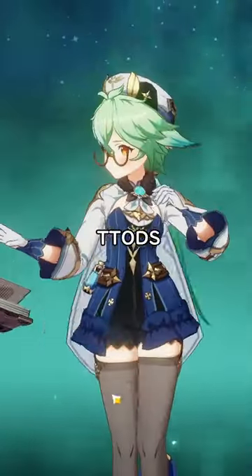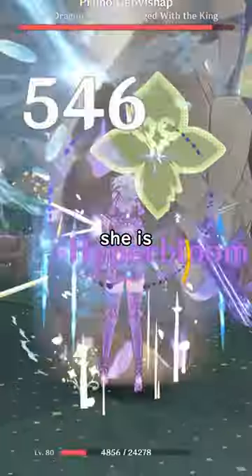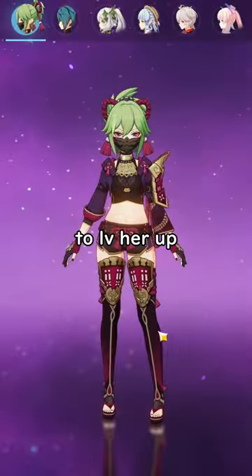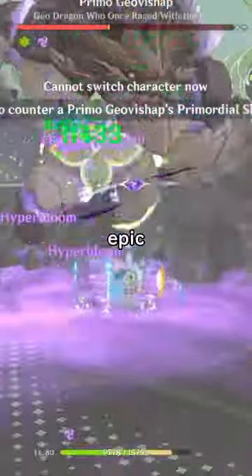Go for Trilling Tales, Sacrificial, or you can craft Mappa Mare for her weapon. Cookie Shenevo is awesome for Hyperbloom. You don't need Crit Rate, Crit Damage, Attack, or Energy Recharge. You just need to level her up and get Elemental Mastery. With one Hydro and one Dendro unit, it's going to be epic.